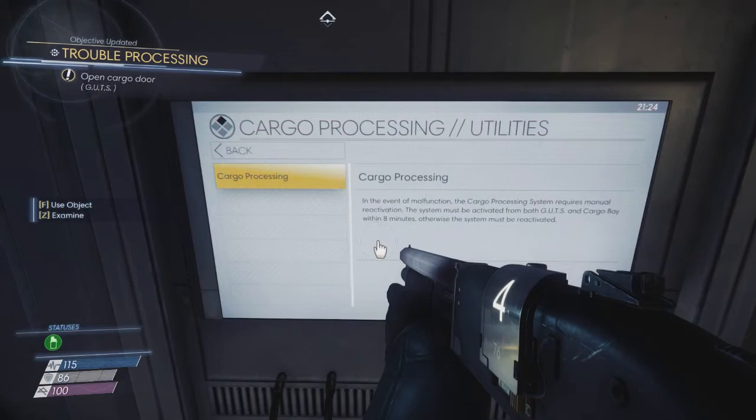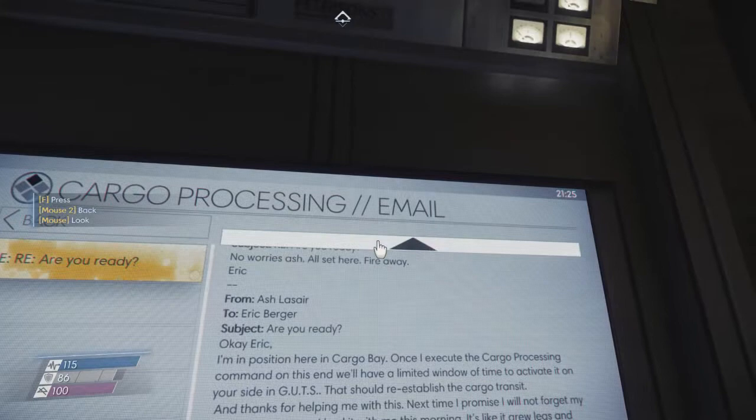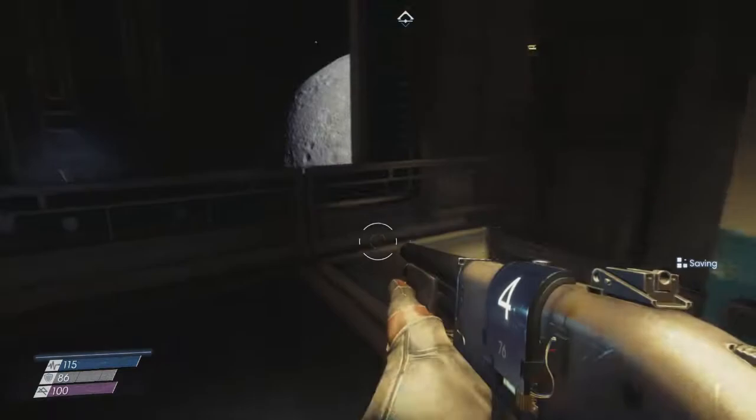I can open the cargo door now. Yeah, that's the first one. Ash: all set here, fire away. Ash is still there? I can't wait here too much longer - zero G really upsets my stomach. So Ash died first, because Eric was out there trying to contact him and he was gone.